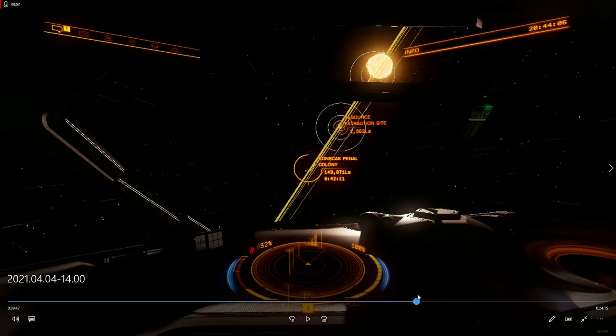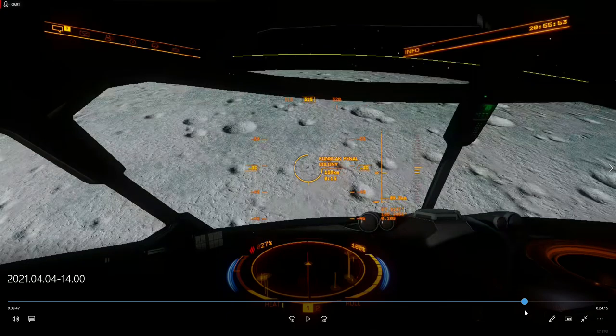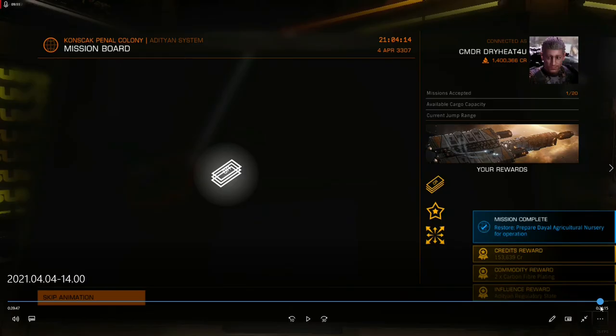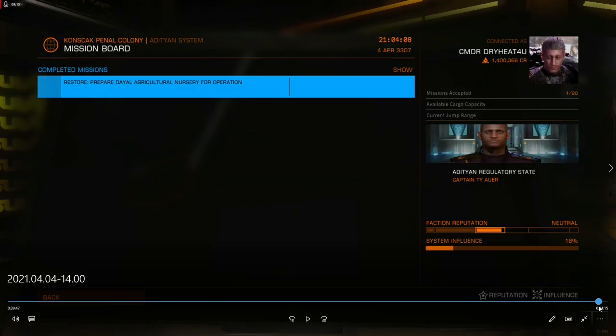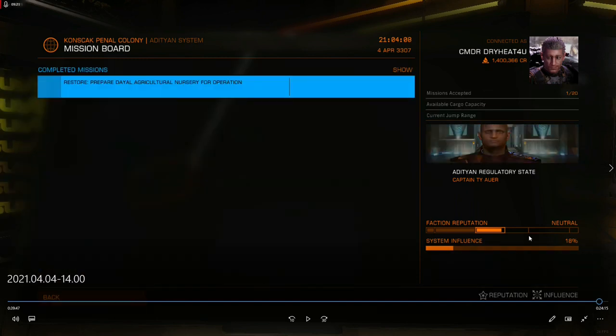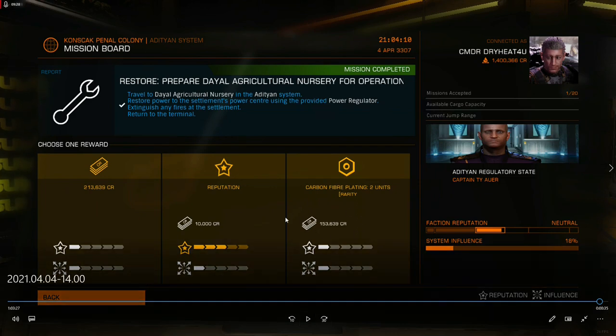The rest of this video is the taxi ride back, which isn't all that much fun. By the time I got to the penal colony, I had some stuff come up at home and ended up sitting in the taxi for a bit. Subtracting that idle time, it ended up taking about 50 minutes to get to the destination and back and complete a single mission. That single mission was worth 153,000 credits — a pittance compared to what you can earn right now with a ship. I still don't know what you use carbon fiber plating for, but since it's an engineering material and the payout is still pretty good, I was willing to go for it.